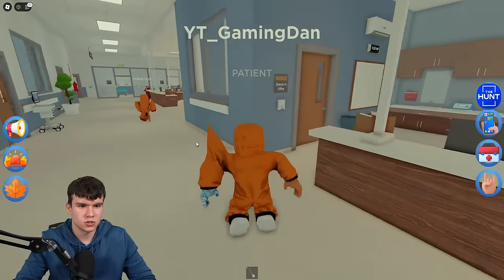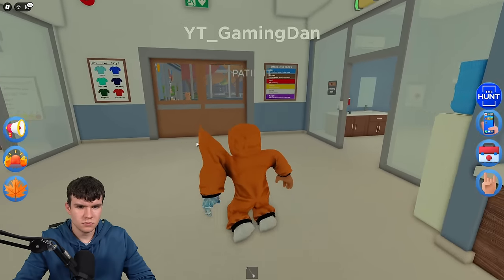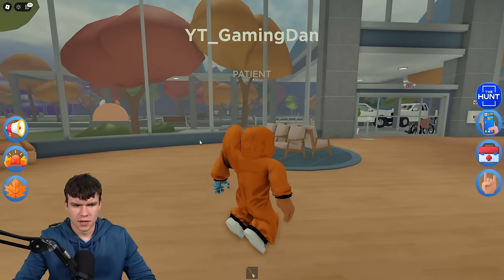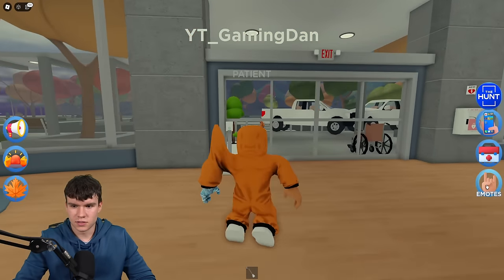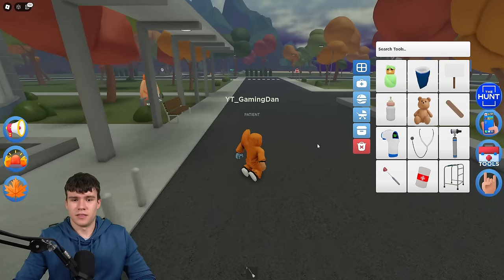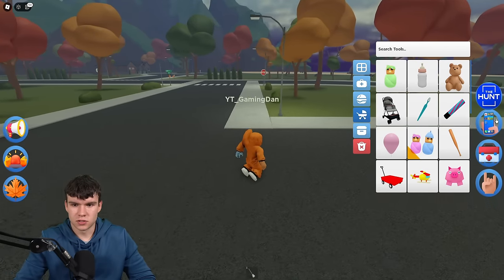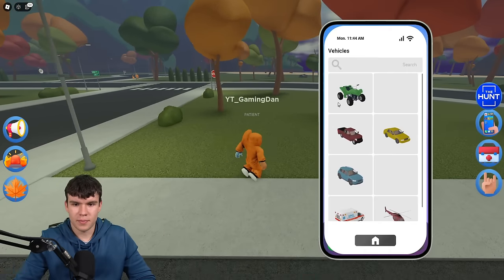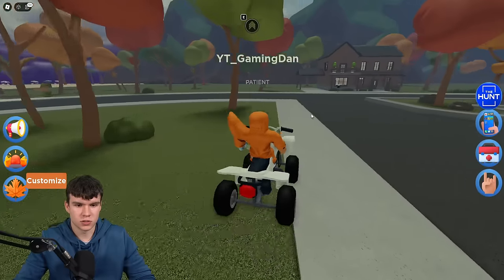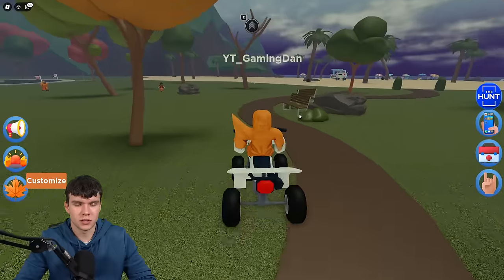Bump Beach — wherever that may be. Let's go out of here and it must be where the cutscene was earlier. There must be some vehicles in this game. That must be Bump Beach. Let's see if there are any vehicles over here we can use. We can spawn one right next to us, which is brilliant. Let's quickly take this to the beach and see if we can find anything. Yeah, this is Bump Beach.